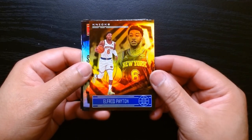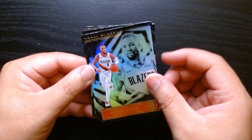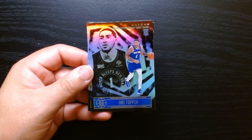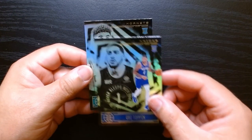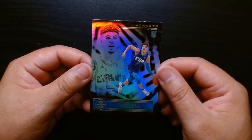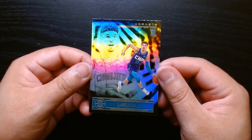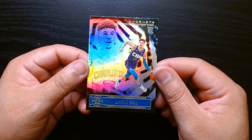And then this is our orange — Elfrid Payton. Not the most exciting, but hey, there it is. Dante... and our rookies should be somewhere here — it is an OB Toppin, and a Hornets rookie — it is a LaMelo Ball. I think his cards have taken quite the hit with all his injuries and everything, but hey, I'll take a LaMelo rookie. I was hoping for Ant-Man, but I will take a LaMelo Ball rookie card.